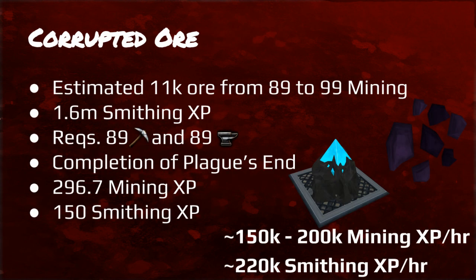This is one of the only ways I suggest actually getting 120 smithing without spending billions. And then there's corrupted ore — if you're going for 120 mining it'll give you quite a huge chunk of smithing XP. It's estimated that you'll get 11k ore from 89 to 99 mining, which is equivalent to 1.6m smithing XP. This requires 89 mining, 89 smithing, and completion of Plague's End to access Elf City. It's about 220k smithing XP per hour, and about 150k to 200k mining XP.